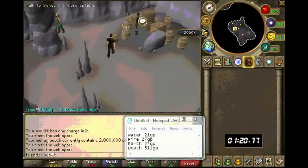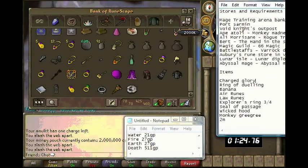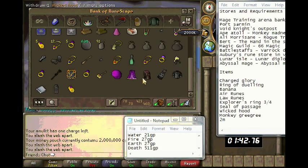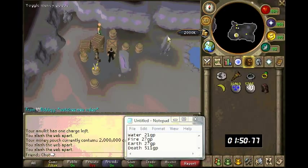Now I'm safe — this is a safe area, you can't be attacked in here. Now I'm going to get all my items out here and then start buying water runes, fire runes, earth runes, and death runes from this store.